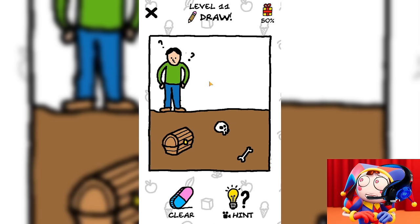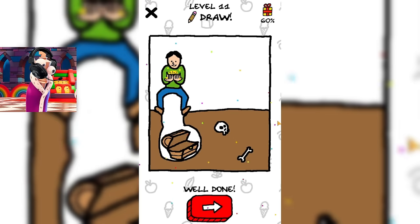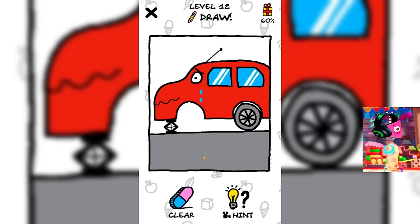He definitely needs a shovel for this. Let's draw a shovel for him so that this guy can become rich and buy himself a new jacket that will be cooler than the one he is wearing now. I didn't like his strange green jacket either. She looks like he's a leprechaun.